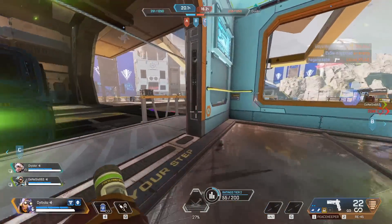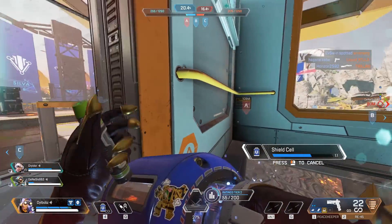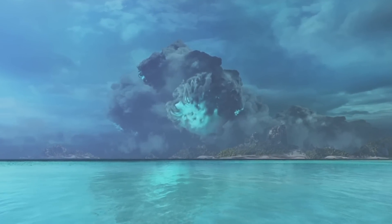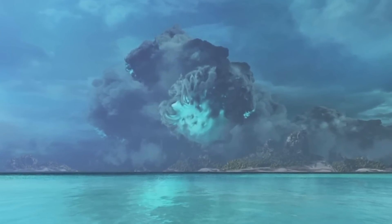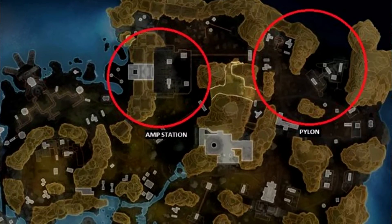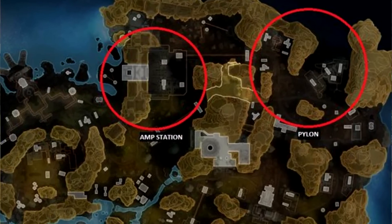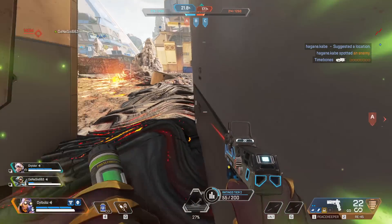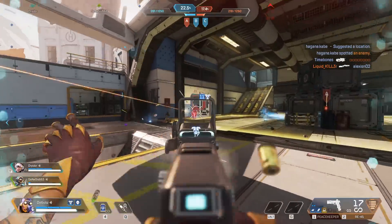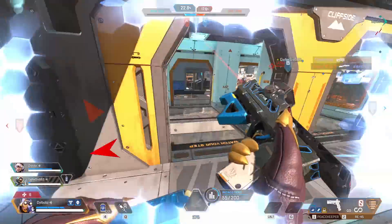This could all just be a reaction to the storm — maybe even some kind of safe zone, or somewhere where they're using the storm's energy. Amp Station and Pylon both sound like they're harnessing energy in some way, so it could very well be the case that they harness the energy of this new storm. There are huge changes to Storm Point coming, and Season 18 will definitely see some big map updates.